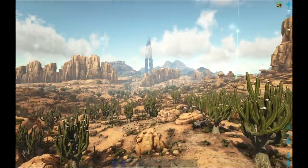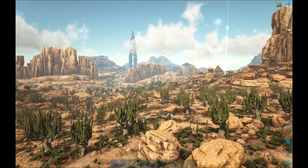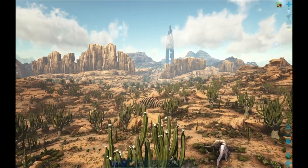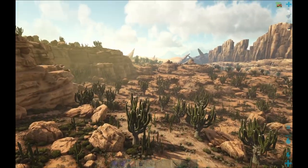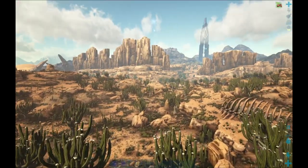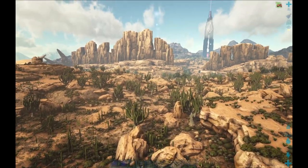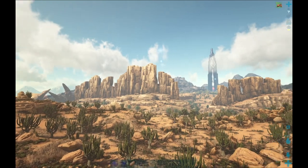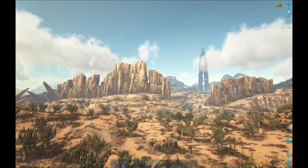Yeah, and you have your loot drops coming back down, everything. You have your Raptors — hooray for Raptors. And all these Cactus Trees. That's the one downside of where I built my base: there are very few of these over there.